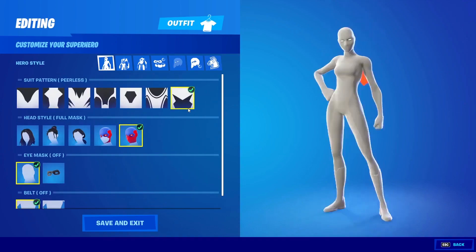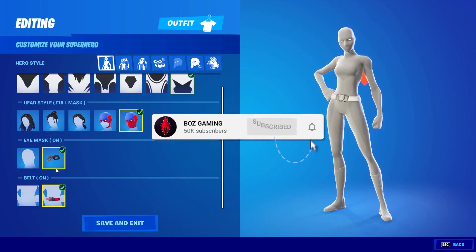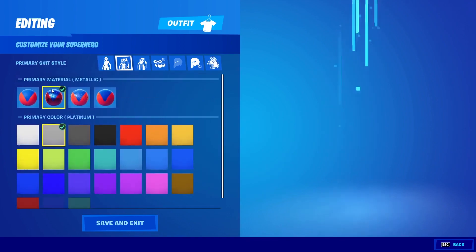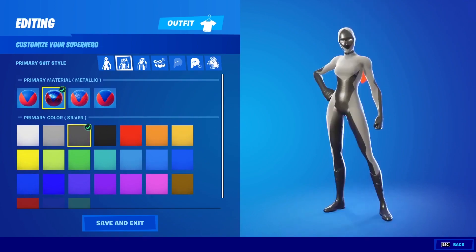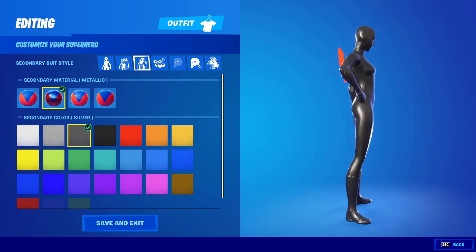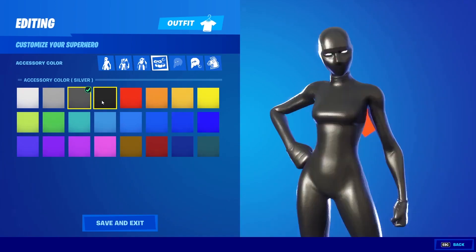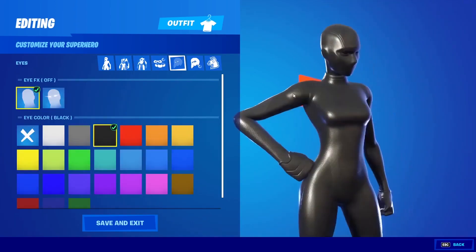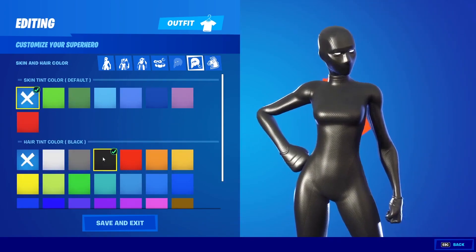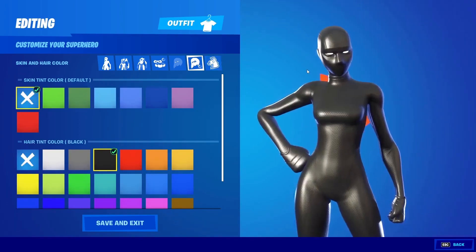Now let's move on to the all-black superhero skin, which is actually even easier to get. Put on the Peerless suit pattern, then take off the mask and the belt or leave it on — it doesn't really matter. If you leave it on, just change the color to white. For the primary suit style, select the metallic style and choose silver. For the secondary material, select metallic and also choose silver. Just like that, you've got the all-black superhero skin. If you keep accessories on, make sure they are either black or silver. For the eyes, you can make them black if you want to go all out, but I personally prefer white eyes because I think it looks a bit cooler. If you decide to keep the mask off, make sure the hair is set to black, and you can change the skin tint color if you really want — though that kind of defeats the purpose.